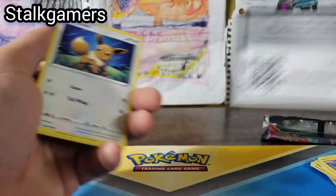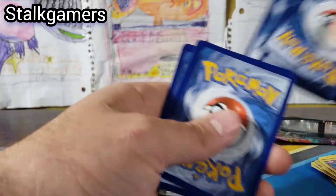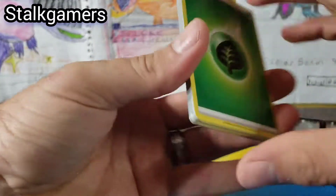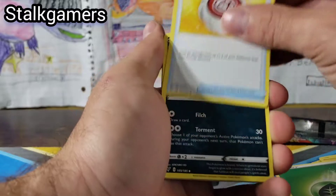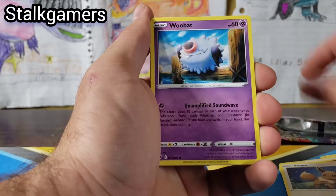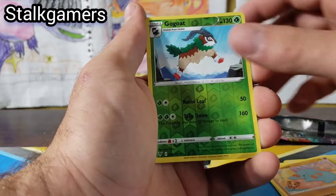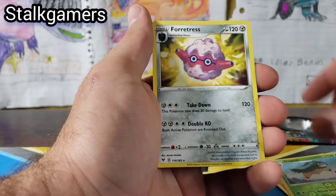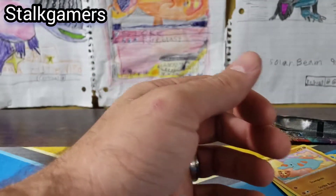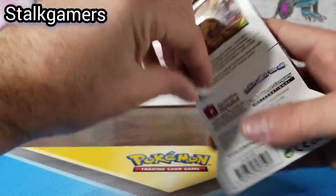So we're going to be doing some more here. We have a Grass Energy, Moomoo Cheese, Sableye, Galvantula, beautiful Eevee, Zubat, Arrokuda, Seedot, Phantump, Skiddo, and a Forretress regular rare. So like one holo so far. Pikachu is supposed to be looking out for us.